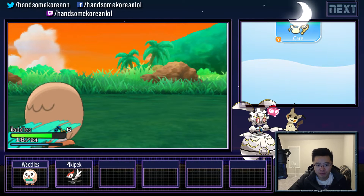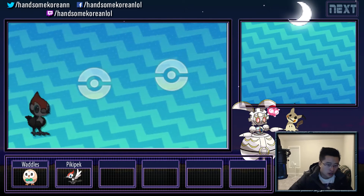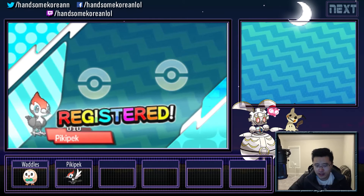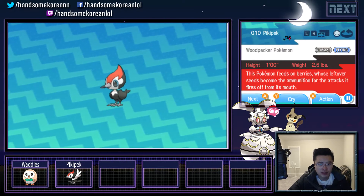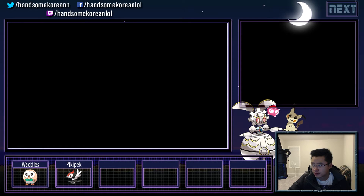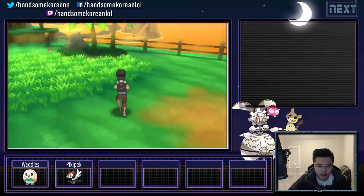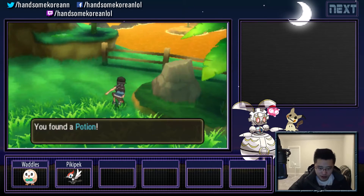Okay, we got Pikipek! That's a nice green — I like the rainbow colors. This Pokemon feeds on berries whose leftover seeds become the ammunition for the attacks it fires from its mouth. Cool. No nicknames. I thought I wasn't recording for a second — I was going to get sad. Oh, there's a Pokeball — can we be sneaky and run over there? Got it.